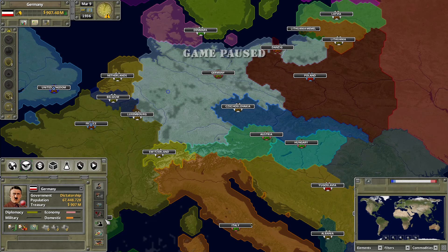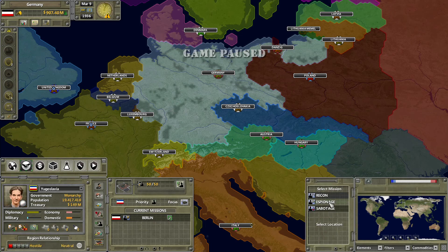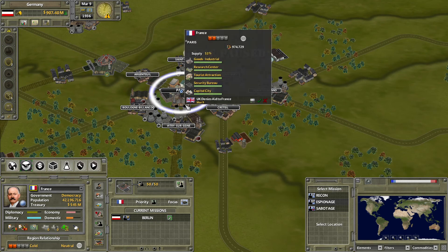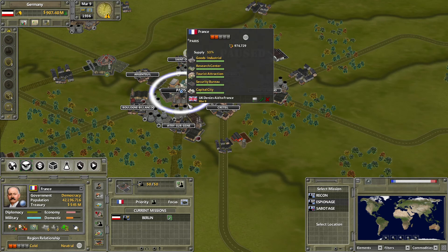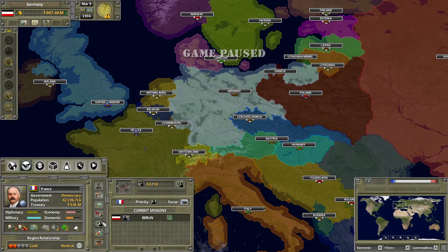There's one other method to acquire research: espionage. Go to the state tab, assign spies, pick the espionage mission, then pick a location on the map with a research center — like Paris — assign spies there, and you have a chance based on your spending and the location to steal technologies from another country. This is made harder by enemy counter-intel spies or military presence near the research center, so be very careful — you can accidentally get yourself invaded — but it is technically another way to acquire research.